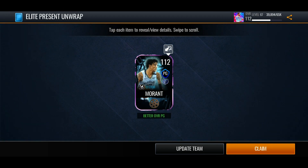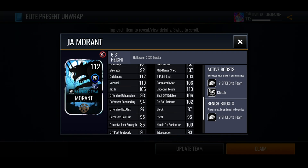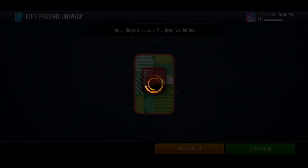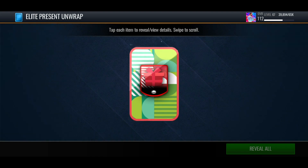112 Ja Morant — that's an unreleased card I swear! It says Halloween Master at the bottom but it's a Highlight Reel promo card — that's crazy! He's unauctionable but he's got three-point clutch plus two speed to the team. That's a crazy pull right there, 112 overall. I think that's probably the best we're going to get, and we still have 11 left.